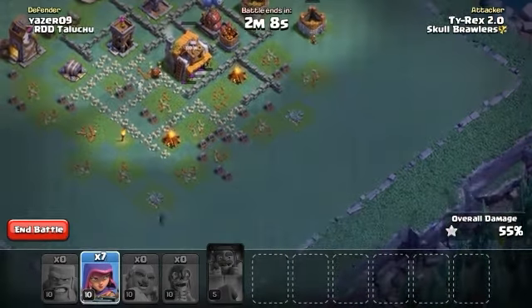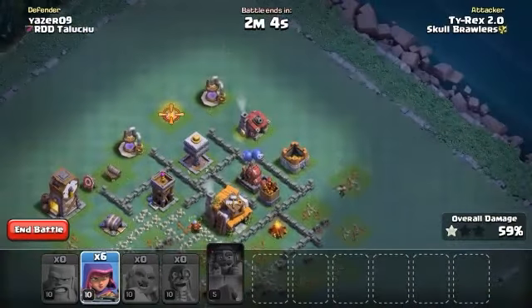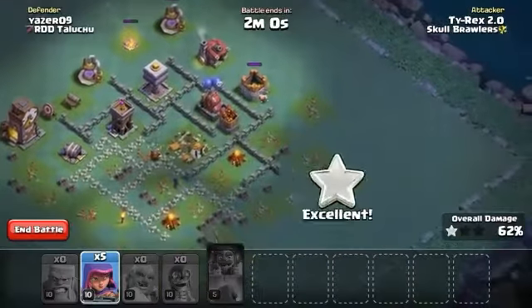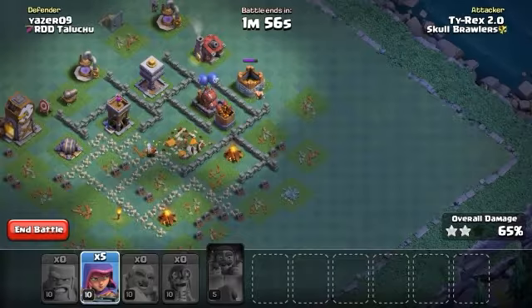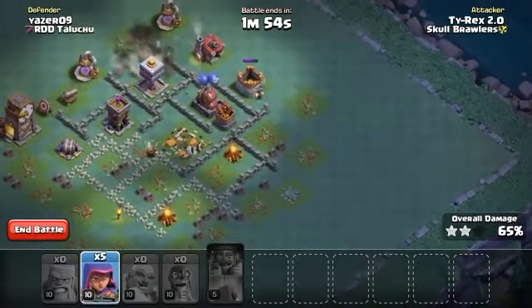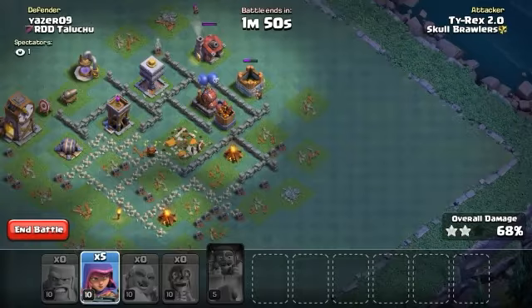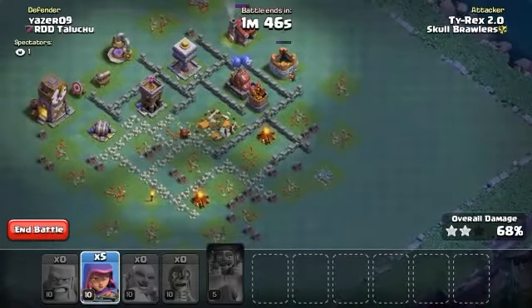That's not good. I got my archers going in to finish off this Builder Hall. We're at 59% one star right now. Got the Builder Hall down for 62% two star. Now let's get these last five archers and see if we can clean up a little bit — working on getting that gold storage out of the way.